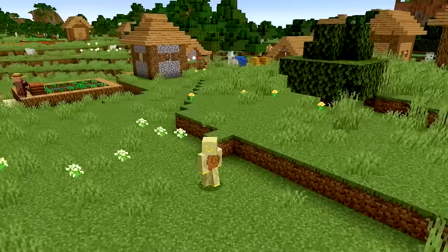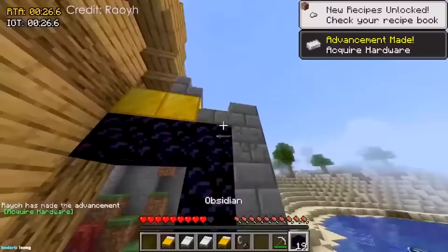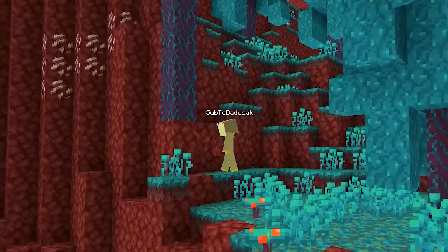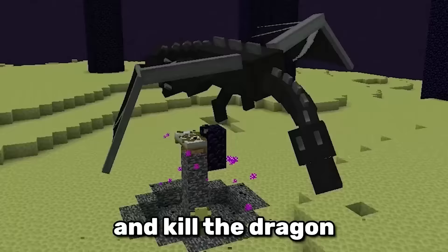But how is that possible? First, you spawn in a village where you get beds. Then, you go to a ruined portal, which is how you enter the nether — all of that in the first 30 seconds. Next, you parkour through the nether, build another portal, go to the end, and kill the dragon with just 4 beds.